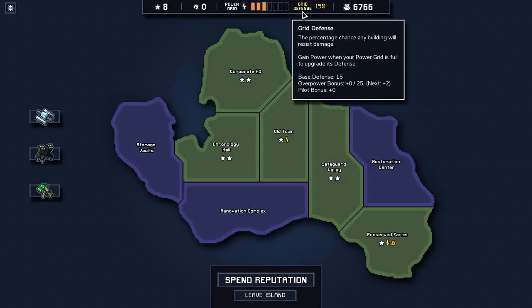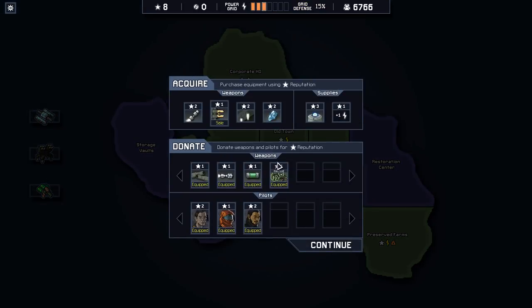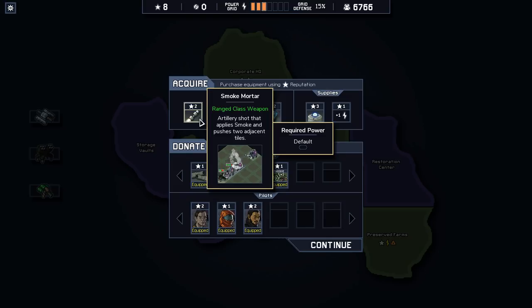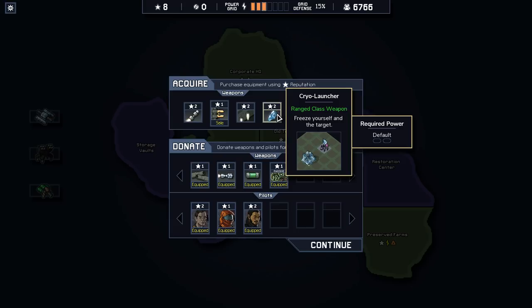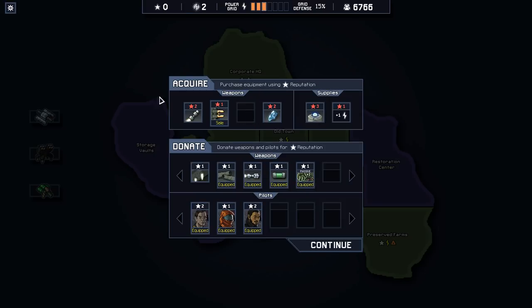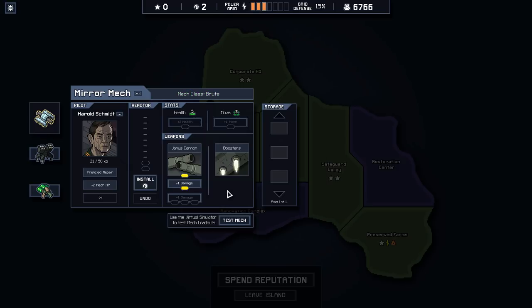Let's talk math a little bit here. We need to gain 15 grid defense. So we need to drop power into the grid while it's at full a significant number of times. That Confuse shot could be good. Basically what I'm saying is I'm a little worried that we may not be able to buy as many reactors as I usually like to buy. The cryo launcher is pretty cool. Boosters are also pretty cool, and the boosters would be good for the mirror mech when it's having one of those turns where it can't fire safely. I think we're going to go boosters and a pair of reactors.